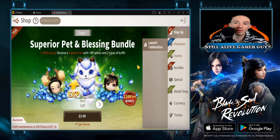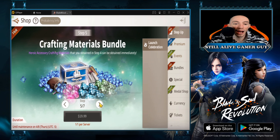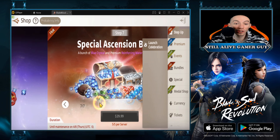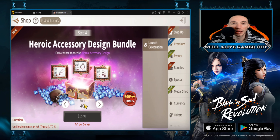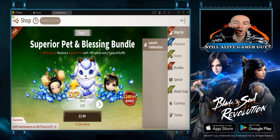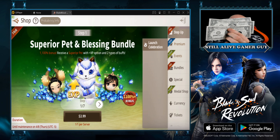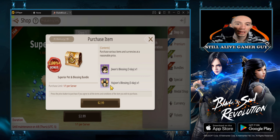We have a bunch of launch packs going on right now. There's a launch celebration step-up pack — it starts off small: a $3 pack gets you a superior pet with XP option and two types of buffs, then it goes up to $5, $11, $16, $20, $30, and another $30. If you were to get all step-up packs it's roughly around $115. I'd suggest, depending on your wallet, getting three of these — one, two, three — for that pet.